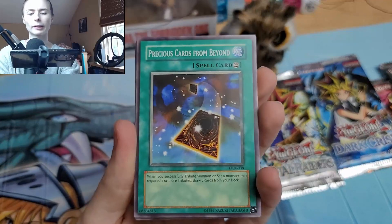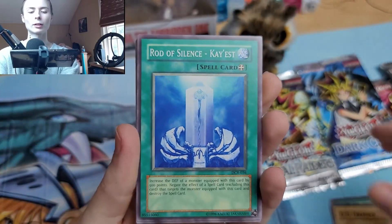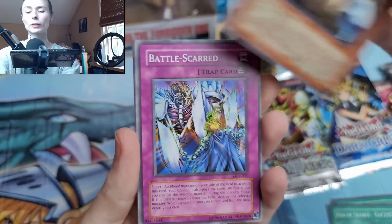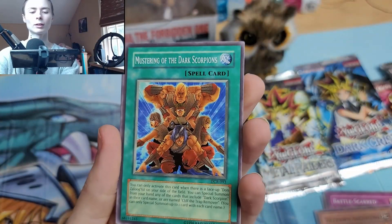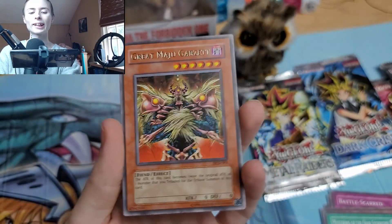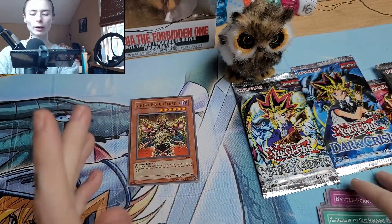Let me know in the comments, and let's get into this. We got Precious Cards from Beyond, DD Trainer, Rod of Silence, Death Rook Archfiend, Battle Scarred, Vile Pawn Archfiend, Mustering of the Dark Scorpions, Great Maju Garzette as our rare, and Token Thanksgiving. Starting off without a holo, which is okay.